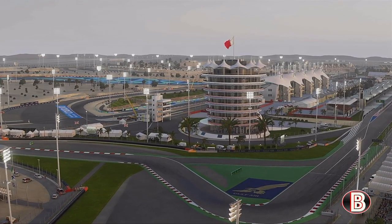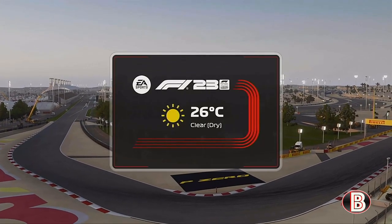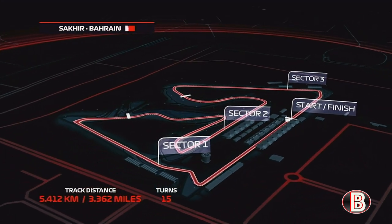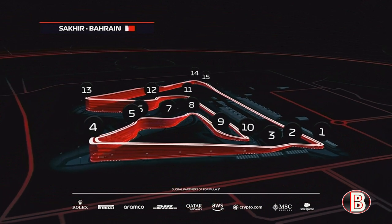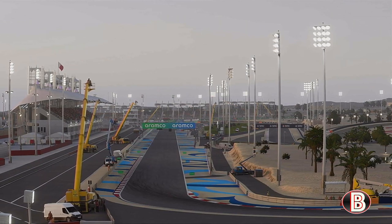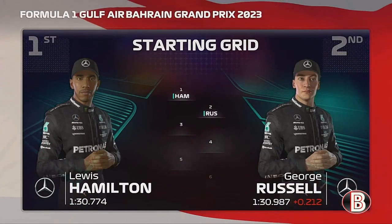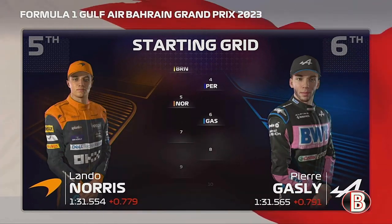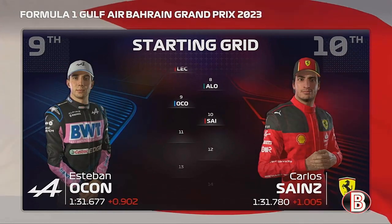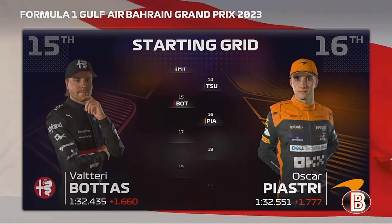No more testing, no more practice — this is the real deal and it's make or break at round one of this year's Formula One World Championship. There's no shortage of passing opportunities around the 3.36 miles of the Bahrain International Circuit, with the best of course at turn one and another soon after into turn four. 15 corners here — six to the left and nine to the right. Lewis Hamilton lines up on pole position with George Russell next to him, then Brown, Perez, Norris, Gasly, Leclerc, Alonso, Sainz, Verstappen, Stroll, Fittipaldi, Tsunoda, Bottas, Piastri, Zhou, Albon, Hulkenberg, Magnussen, and De Vries.